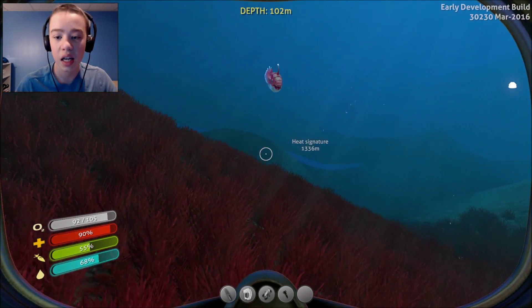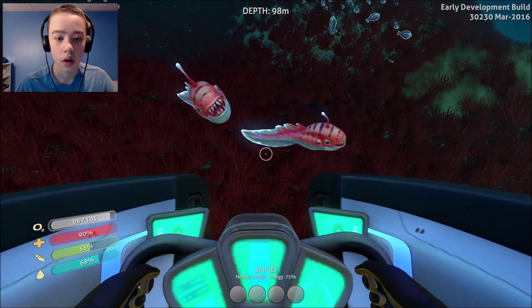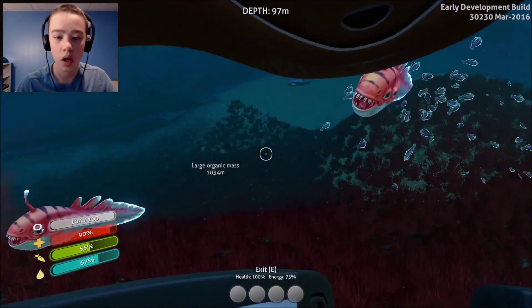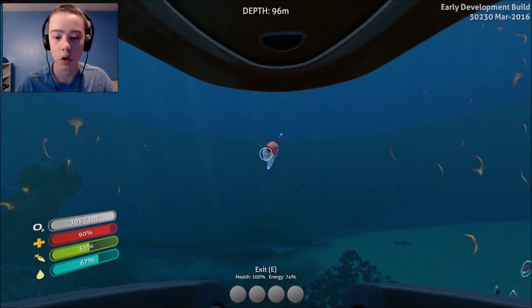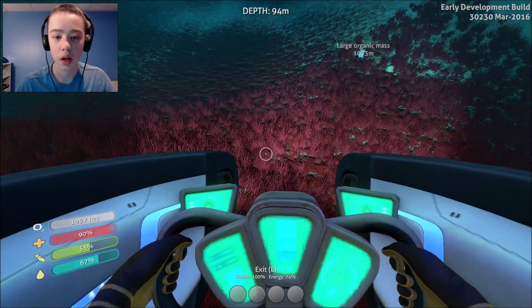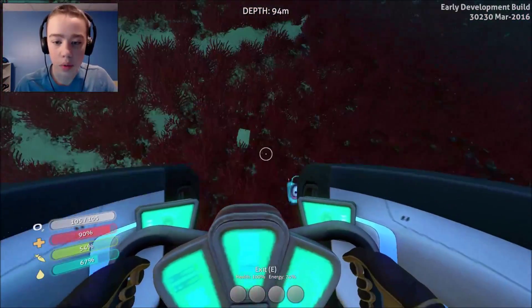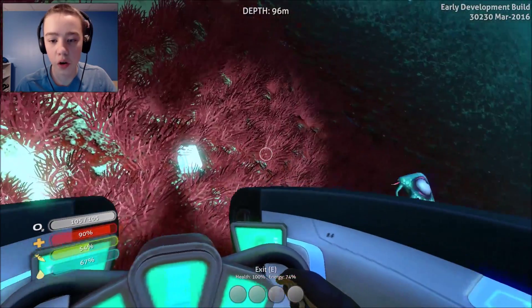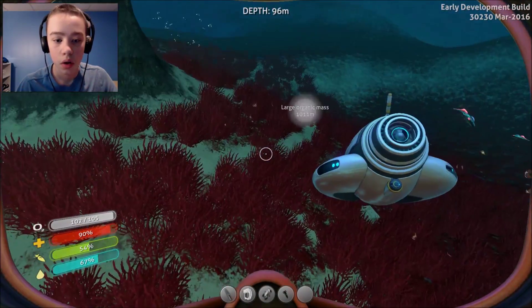There's something else I need to look for — the blueprint for the modification station. That's what we need, and going in the direction of the island there seems to be a big deep open cavern. In this open cavern there are a lot of new materials I don't really know about, so I haven't searched through it that much. Those creatures are one of those things I was talking about. I'm looking for more blueprints.